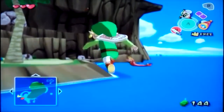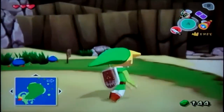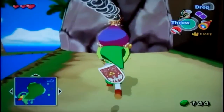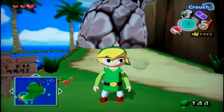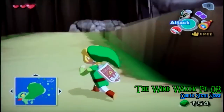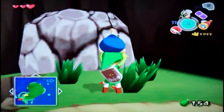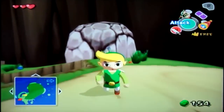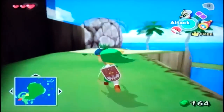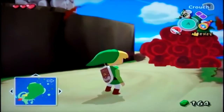Hello everyone and welcome back for more of The Legend of Zelda: The Wind Waker. In the last video we decided to sail east to Dragon Roost Island so we can get Din's Pearl. In this video we are going to explore Dragon Roost Island, my favorite place in this game. I freaking love this place, and I'll just apologize now if we visit this place a lot in this let's play. I also just want to come back here for the awesome music and awesome characters.